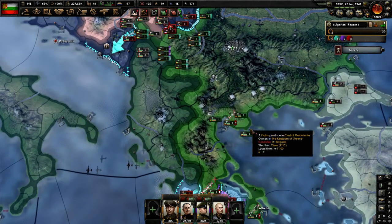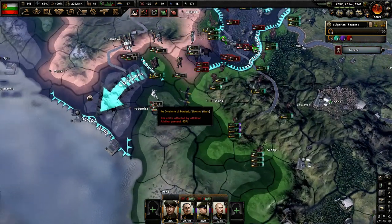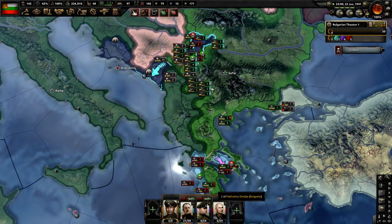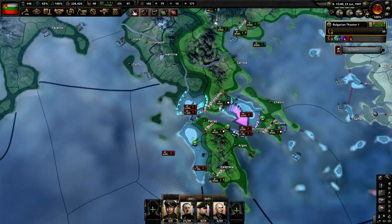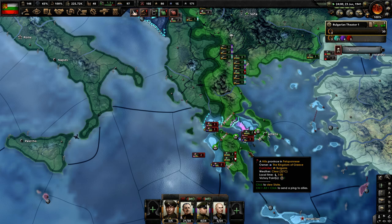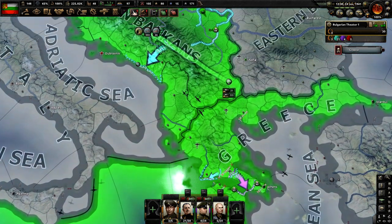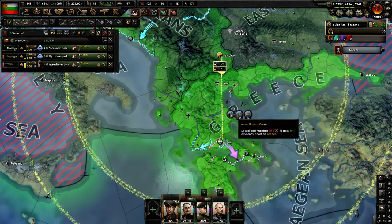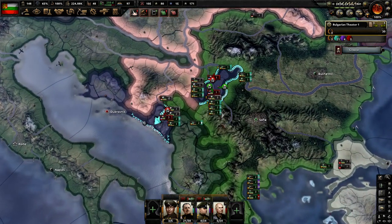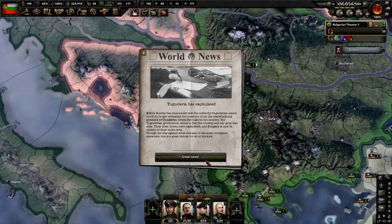I've been told by several viewers that you're able to attack into Greece without the allies coming into power. However, I'm not sure how this works because that kind of goes against what the wiki says. Let's get my Air Force down here in Greece because this is more important — holding on to this land.